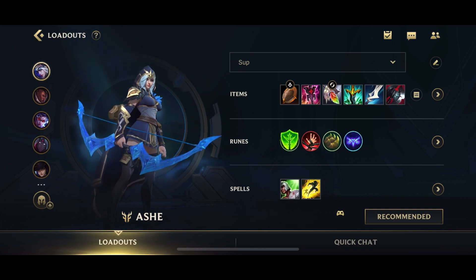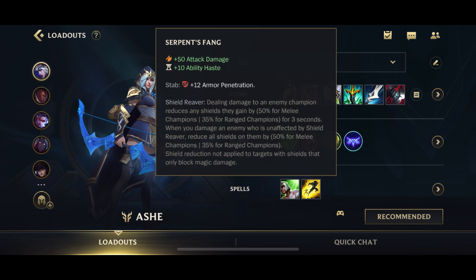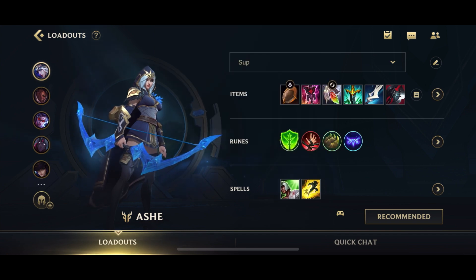Generally only assassins can build Serpent's Fang because of the lethality aspect, but Ash support can build it really well. Because of course she has Volley which can hit multiple members of the enemy team at one go, applying Serpent's Fang's Shield Reaver passive to all of them. This reduces their shielding by a lot and contributes to Ash support's identity as a utility champion.